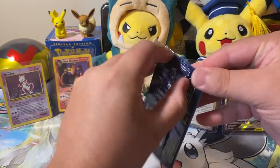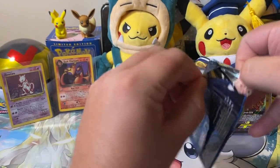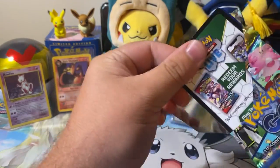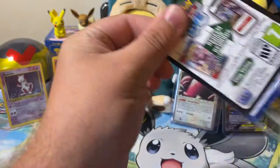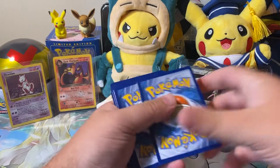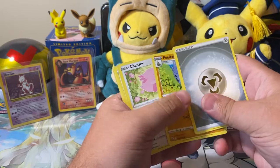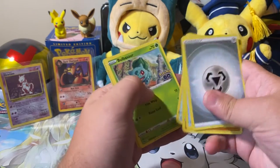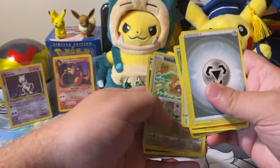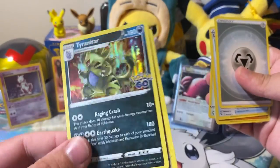Alright, first pack. I'm gonna need the scissors. Looks like we got a holo — just kidding, they all have holos. It's a code card. Four to the front: Steel, Lur, Pupitar, Chansey, Meltan, Eevee, Larvitar, Pneumol, Bulbasaur, Bedoof — not a Ditto. Holo Tyranitar. I like that Tyranitar, it's pretty sweet.